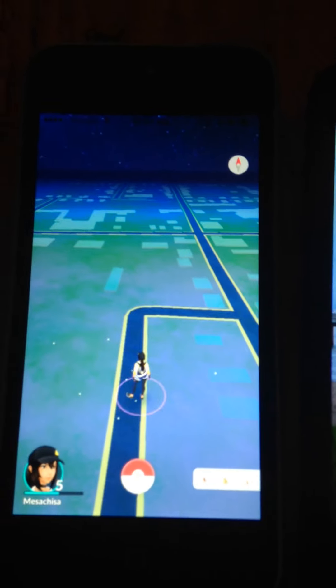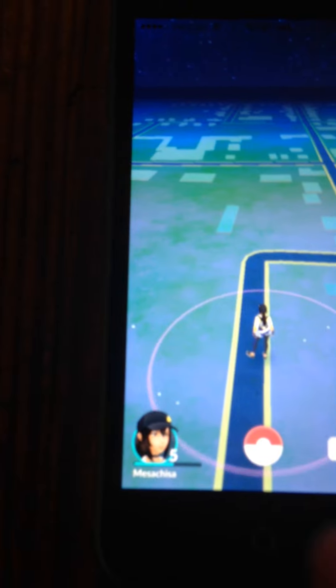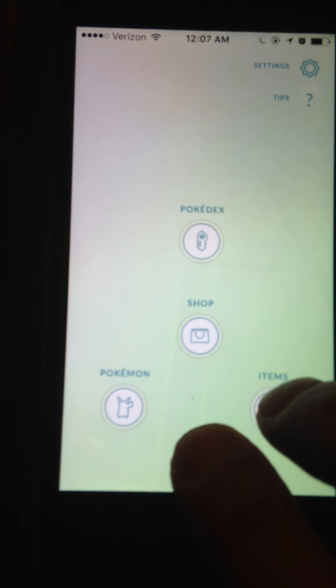I can't do it on my Alcatel — I'm not sure why, the screen looks about the same. But here's the interesting thing: hold down the pokeball, then click on items. Look at that purple!